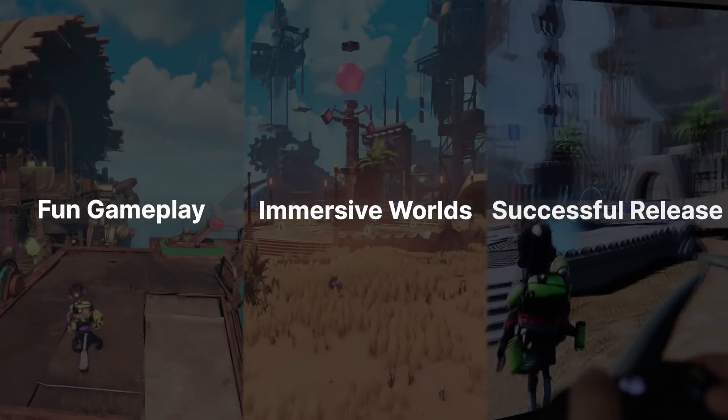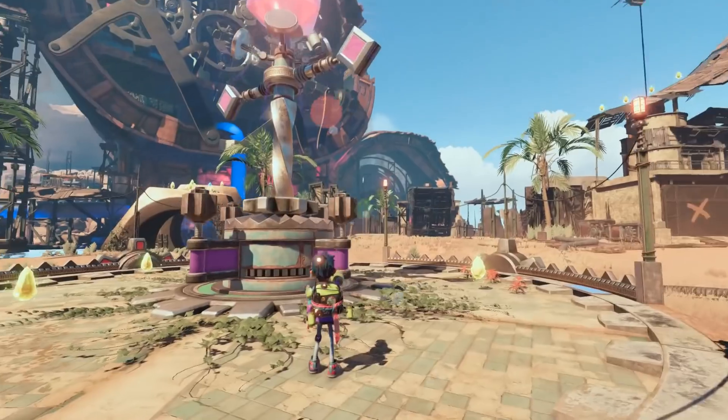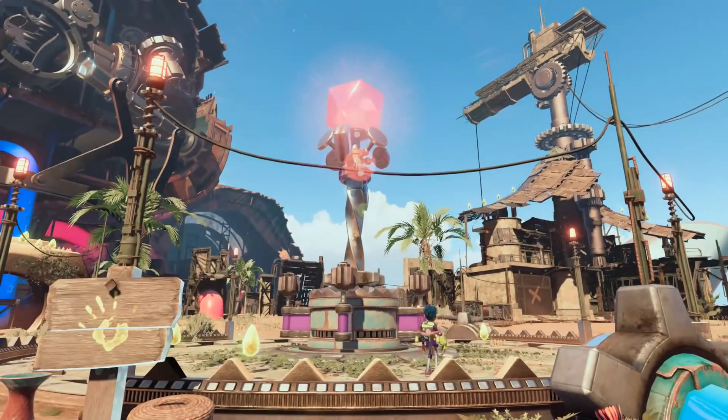The three pillars are: fun gameplay, immersive worlds, and successful release. By the end of the video, you should have an understanding of our hopes for the project and an idea of how you could use the project to suit your own needs. To get to that point, let's go back to when we first started creating Gagaya.